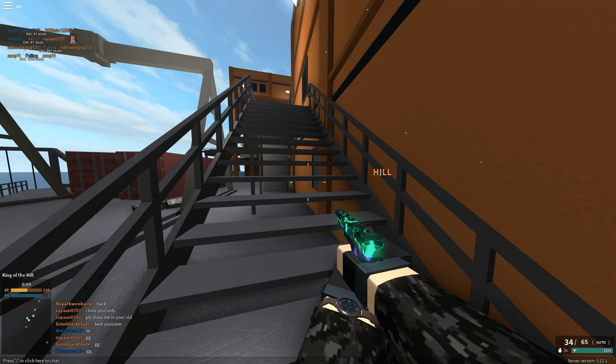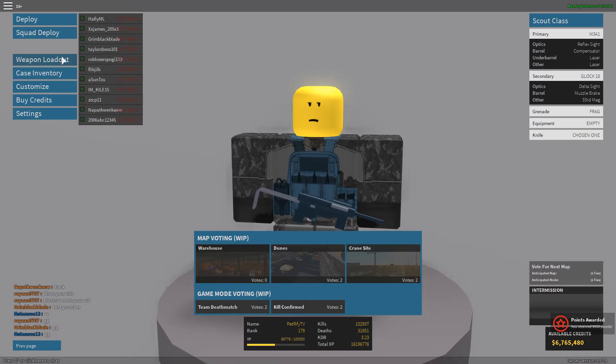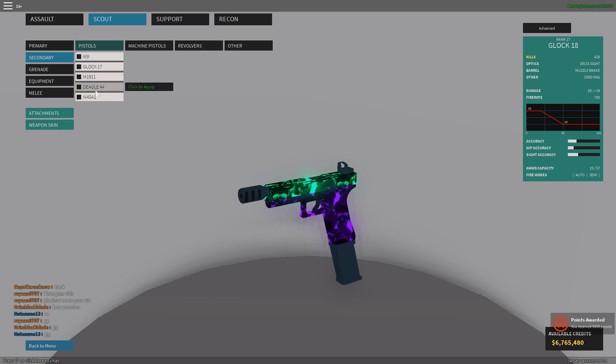Alright boys, hopefully I helped you figure out your favorite pistol. I recommend the two I used today. But if you only like normal pistols — like M9, Glock, etc. — I recommend the M45A1 or the Deagle 44. The M1911 is really good as well. The M9 is kind of weak but has a lot of ammo for spray fire. For machine pistols, the Glock 18 is the best; the M93R is really good but you have to know how to use it. For revolvers, the MP412 Rex. For other category I recommend the Obrez — you can one-shot to the head and have more ammo than the SFG 50.